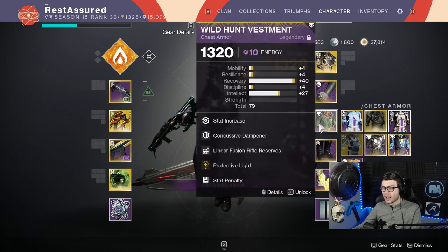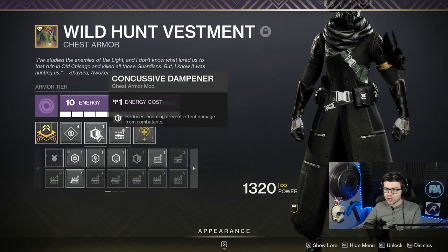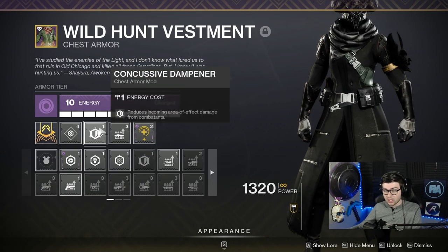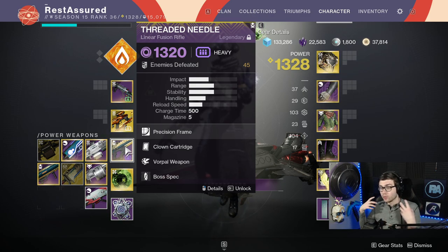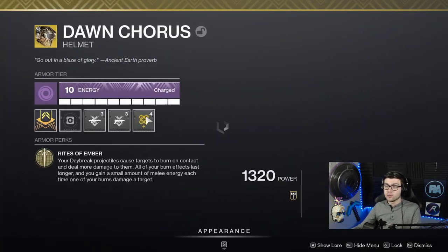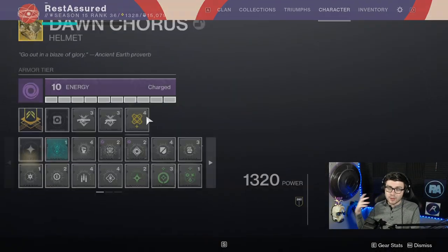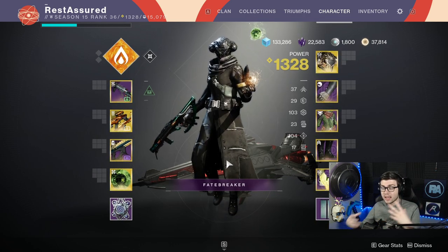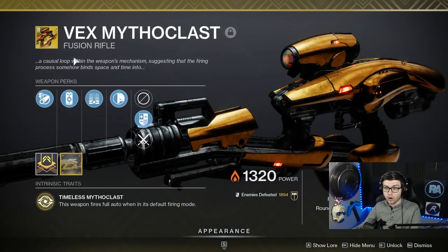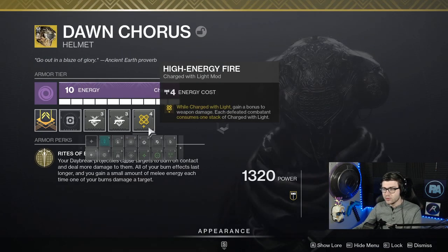I have two Charged Light mods, and I'm running Protective Light — just in case something hits me and I go to red bar, this can make you super tanky. I also have Linear Fusion Reserves, which is good because you want as much ammo as you can for the Threaded Needle — you can almost start sniping things with it. The main thing is we're also running High Energy Fire: while Charged Light, gain bonus weapon damage, but each defeated combatant consumes one stack of Charged Light. That's why I'm running Quick Charge and Taken Charge — to keep Charged Light up as much as possible. Since you're getting multi-kills with a fusion rifle all the time, you're always going to have High Energy Fire — it's essentially just another Rampage stacked onto the gun.